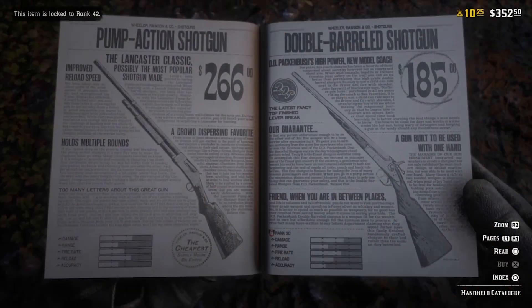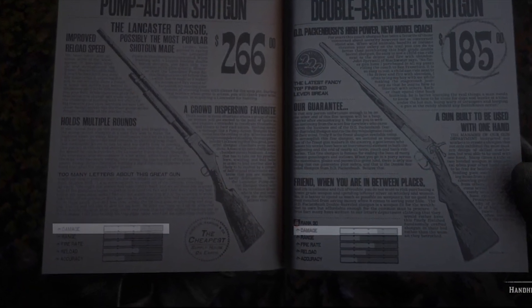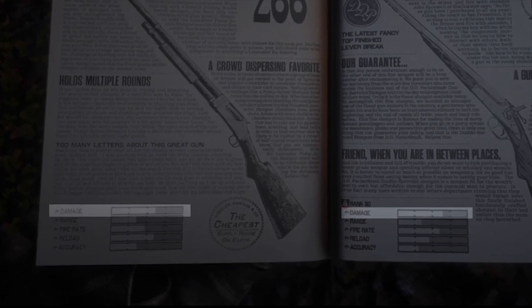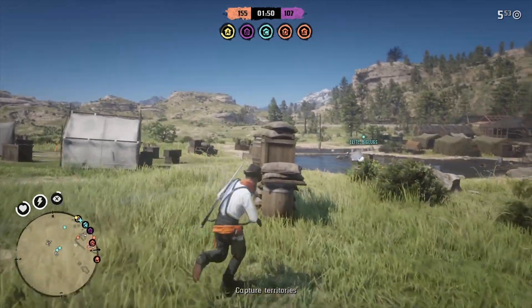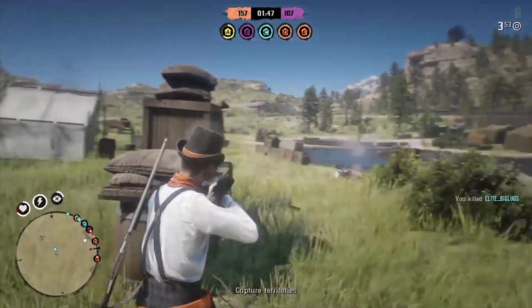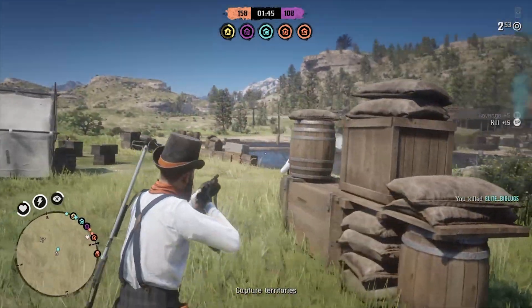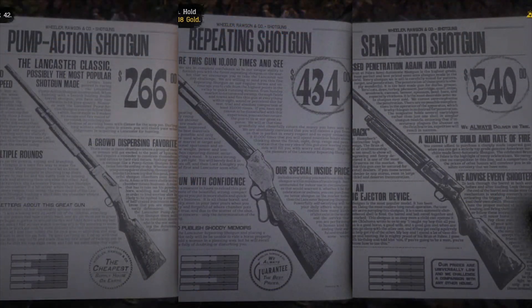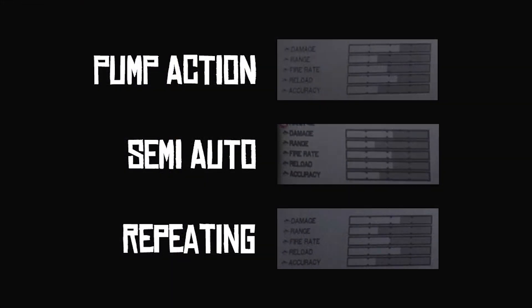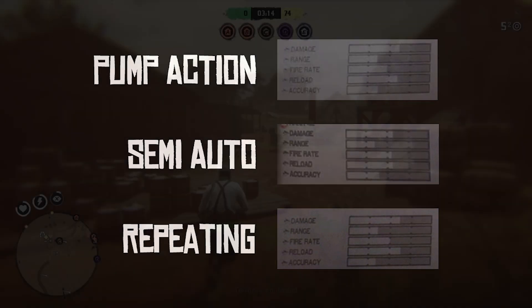Despite the fact that the damage is slightly lower than a double barrel or a sawn off, the pump action really makes up for it by being able to hold five rounds, having a fast reload time, as well as being able to put one shell in at a time. You don't find yourself trapped in an animation that makes you put two shells in at a time like a double barrel. Another reason the pump's worth buying is that it's half the price of a semi-auto shotgun and $168 cheaper than a repeating shotgun, and really there's not a massive amount of difference between this one and the semi-auto — even in terms of fire rate, the semi-auto only slightly outdoes the pump.